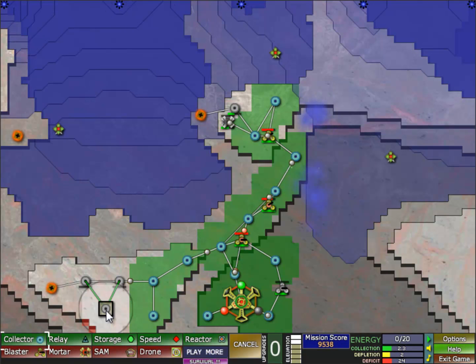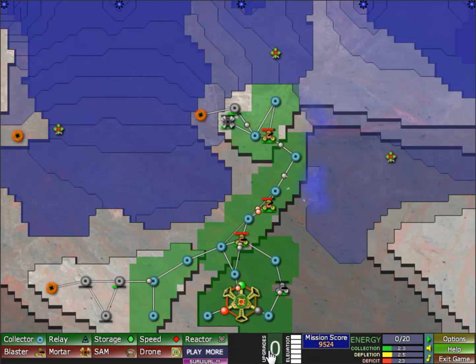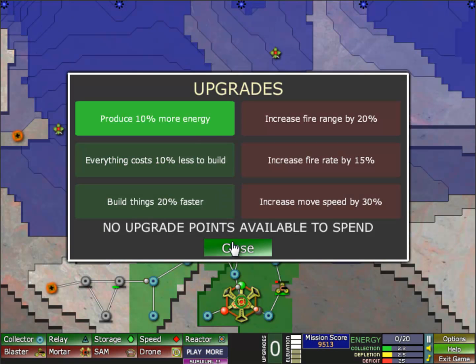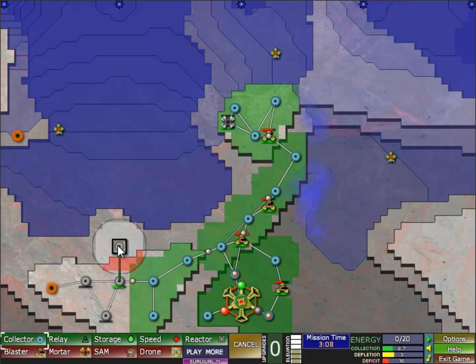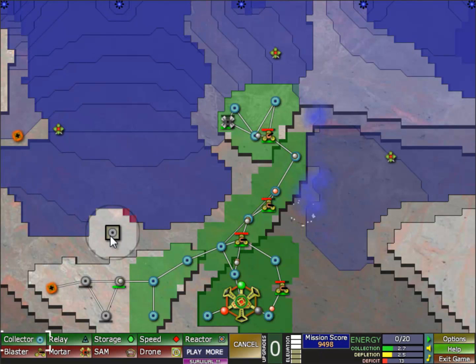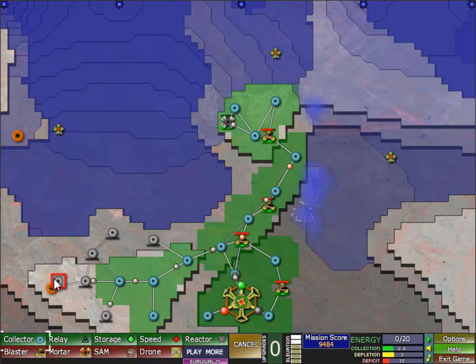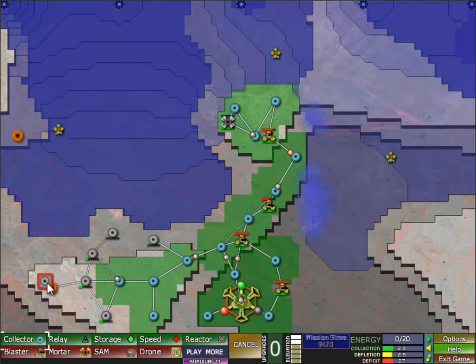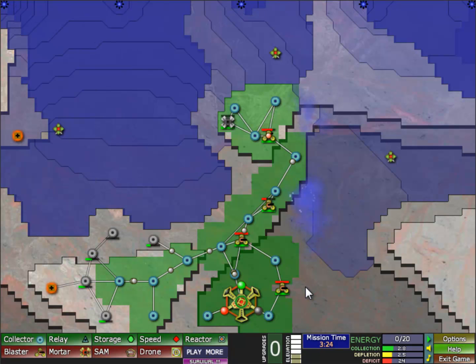That is obviously going to be great to have. As soon as that finishes I'm going to take the 10% more energy, and this one is going to be the 10% less costs on building. Well, not everything — which is why I take the other one first. So I'm overbuilding a little bit here.